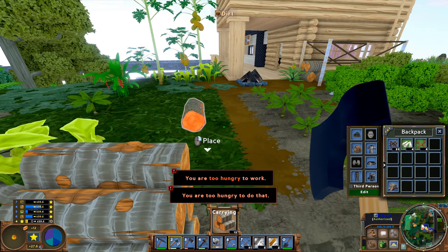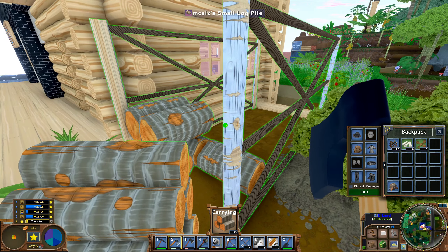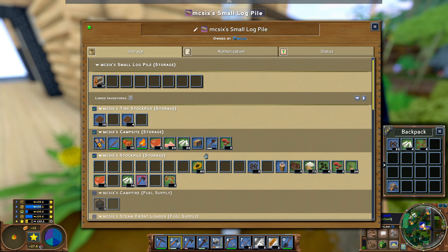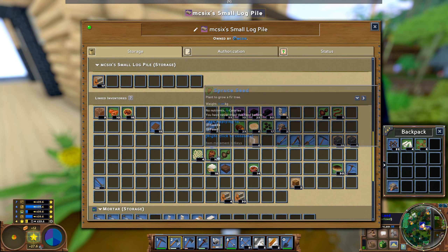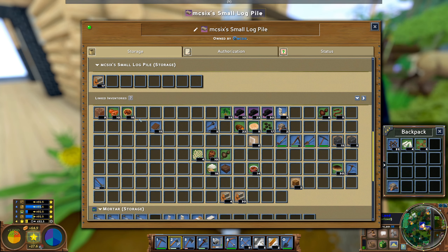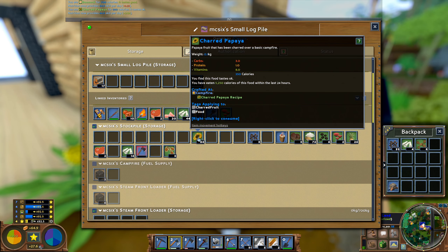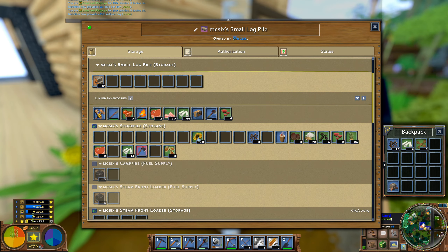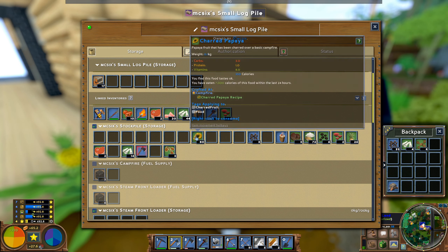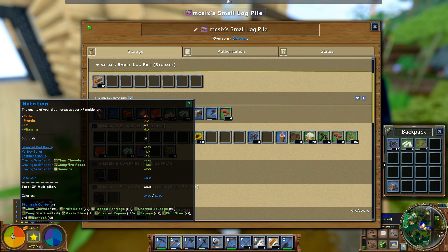I'm hungry, so let's quickly snack on something. Wow, it's so empty in here — yesterday it was almost full, with all the lumber and hewn logs I had inside. I charred a few papayas for myself, so it's a good source for vitamins.